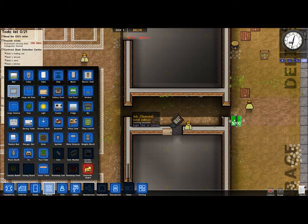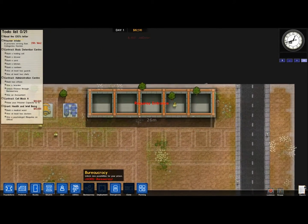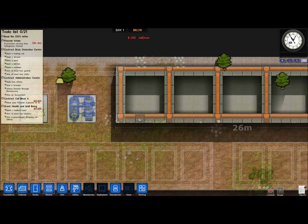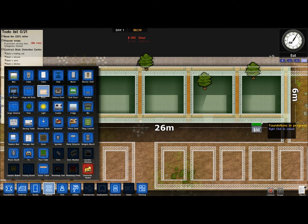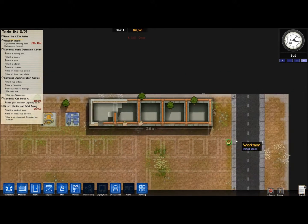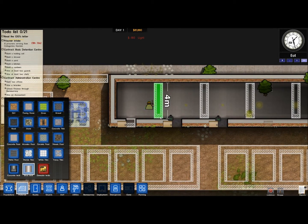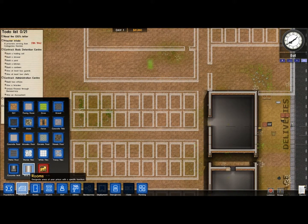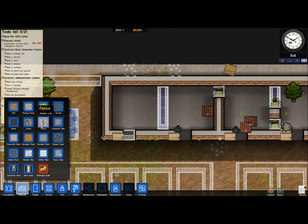Looks like our utilities are in place and working. This area requires an entrance - regular door, not jail door. We'll get someone to dismantle these trees; they're in the way. We're going to go to brick wall and brick these up. Right now it's free because we got a bunch of free bricks, but I'm not sure how long it's going to be free. Walls are actually quite expensive - $50 a square. It's ridiculous.